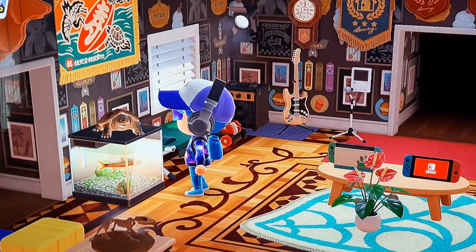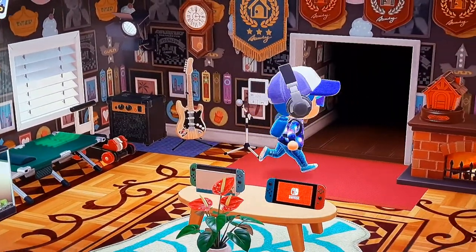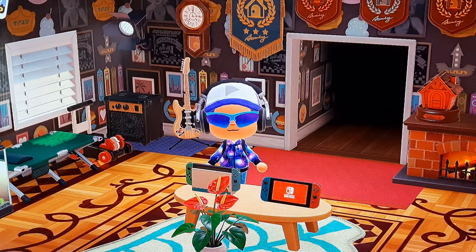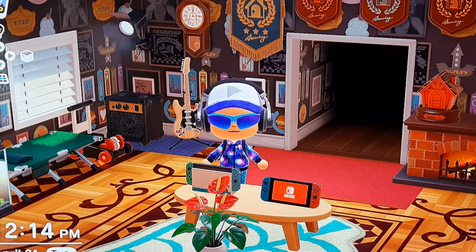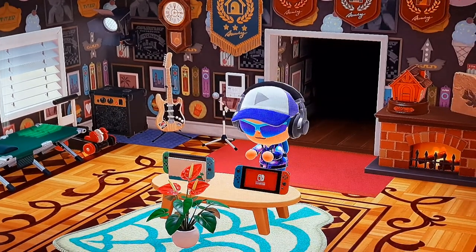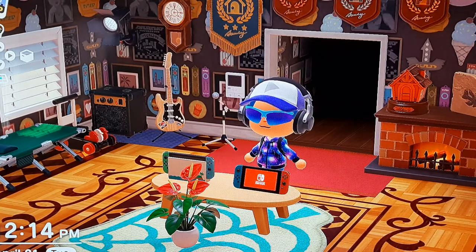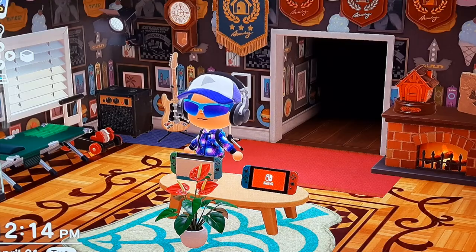There's Henry my turtle. One thing they had on the GameCube version is that you could get an NES system and actually play a game on it — each system came with a different game. Whereas these things here just turn the screen off and on, that's all they do. This one over here cost me 35,000 credits but it does nothing, which is kind of frustrating.